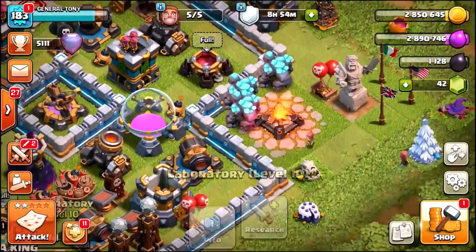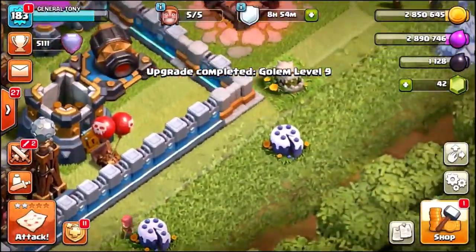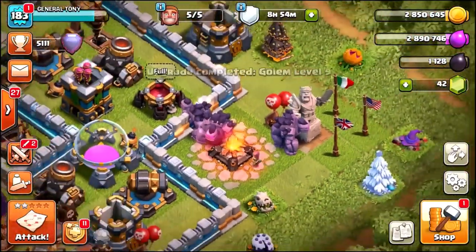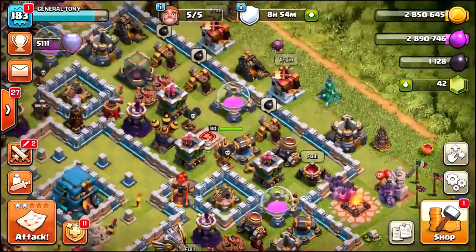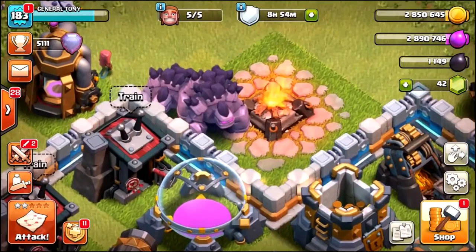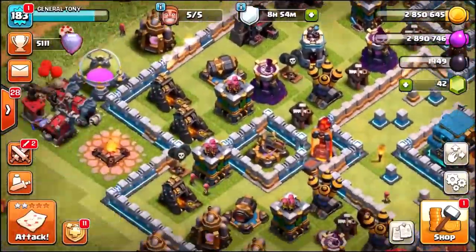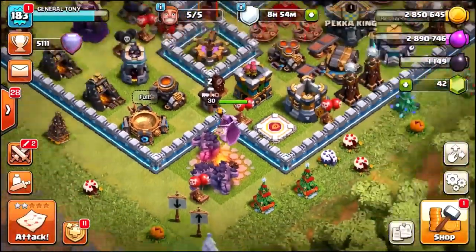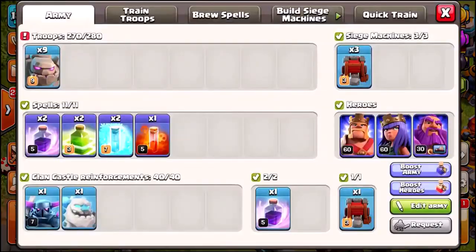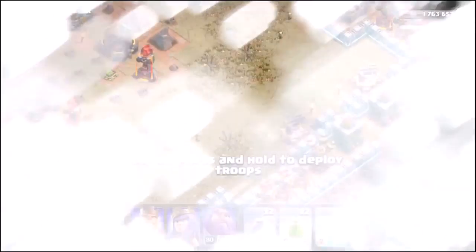All you need to do is subscribe to the channel and leave a like. Check this out — that is what they look like at level 8. Let's see what they look like at level 9 — are we ready? Wow, oh my — they look amazing, they look so damn good. I'm actually shocked guys, I never knew the new golems were going to look like that. I didn't see the sneak peek for these level 9 golems — they look pretty damn scary. Let me know your thoughts about them down below.